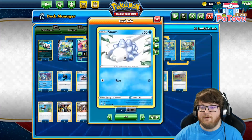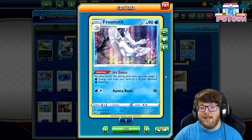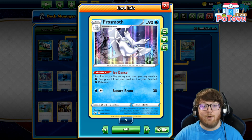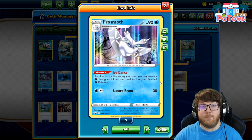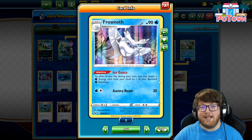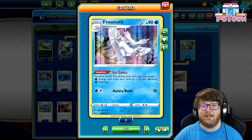Next we'll look at Frostmoth, which evolves from Snom. Snom is pretty much just there to evolve into Frostmoth and does not have much to offer, but Frostmoth has the ability Ice Dance, which is all it's going to be used for. This ability is monumental because it breaks one of the integral rules of the Pokemon TCG, which is you may attach one energy a turn to one of your Pokemon. Ice Dance says as often as you like during your turn, you may attach a water energy card from your hand to one of your benched water Pokemon. All we're really using in this deck is water Pokemon, and it's quite easy to move Pokemon from the active to the bench and vice versa with cards like Bird Keeper, Air Balloon, and Scoop Up Net. So Frostmoth is very, very powerful to accelerate water energy onto our Inteleon V or Inteleon VMAX.